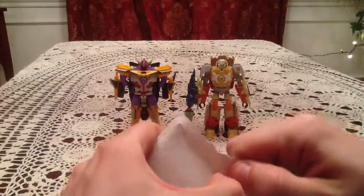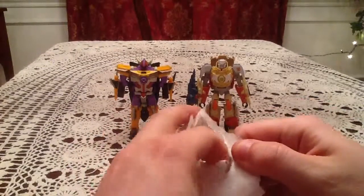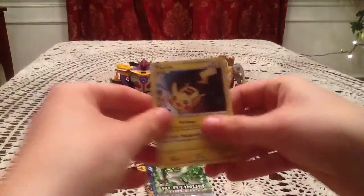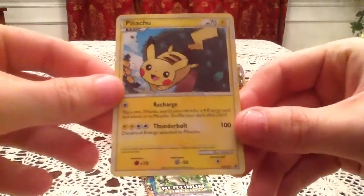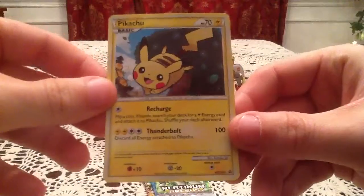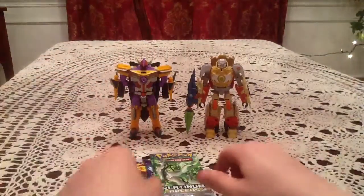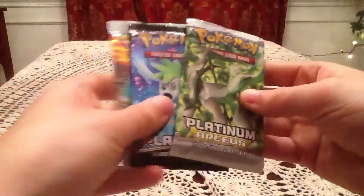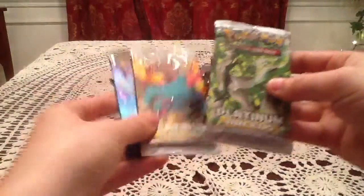Today I am joined by Energon Sharkticon and Ratchet from the Transformers Prime Beast Hunters toyline. Okay, so here we have the Pikachu promo from HeartGold SoulSilver. Can't get enough of that, I guess. And then we have the 3 booster packs — 2 Arceus, 1 Platinum. I'll switch it up like this, save the Platinum pack for last, and I will start off with this Arceus pack.